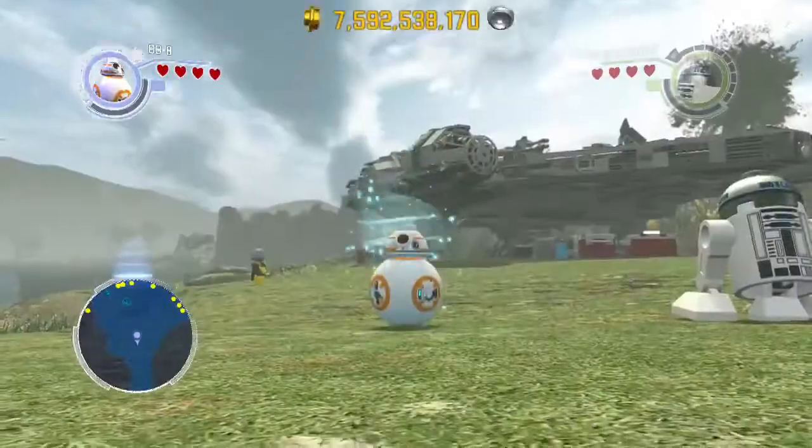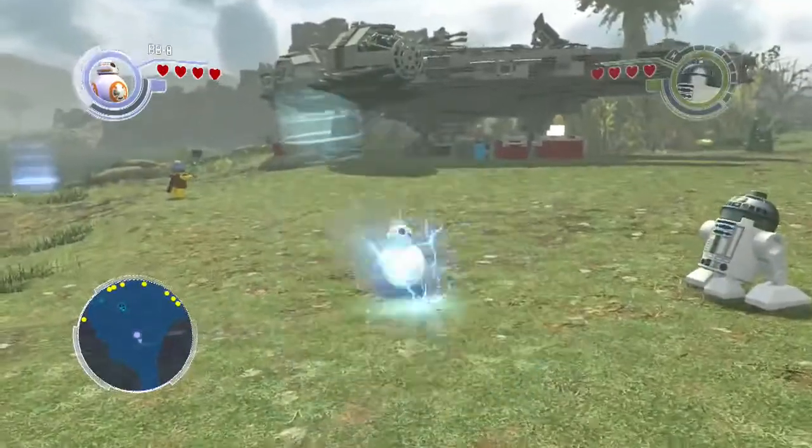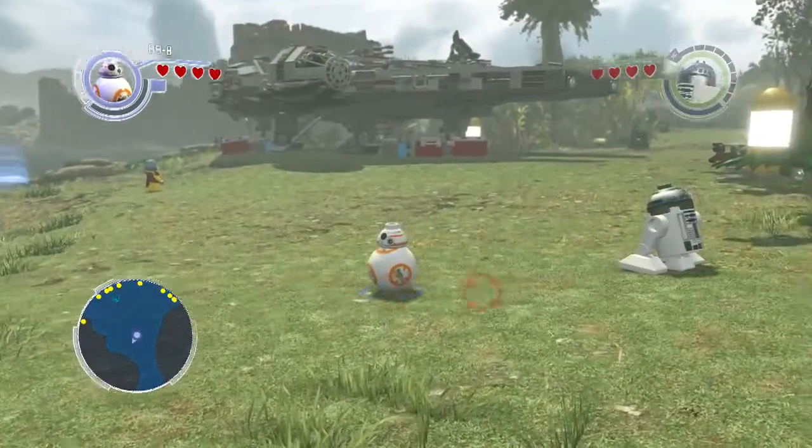BB-8 — this guy you use a lot in the game. He is fast, he is fun, he has a few abilities.